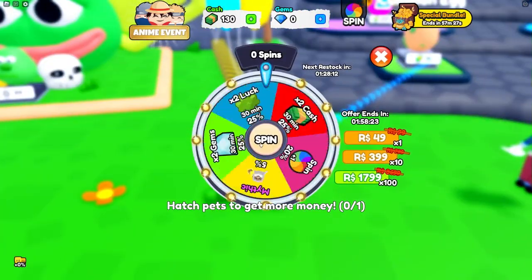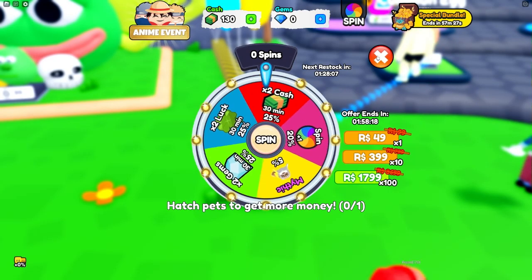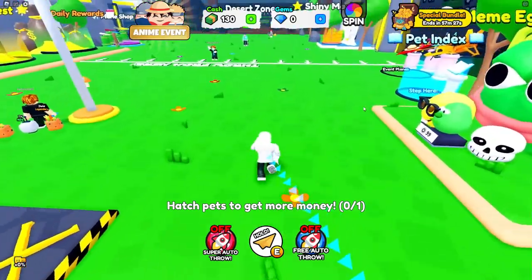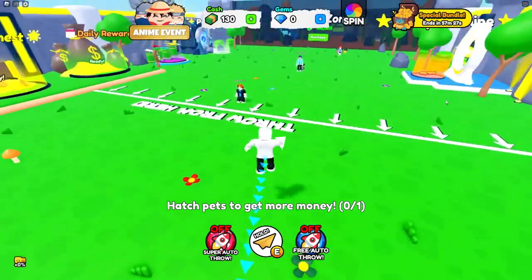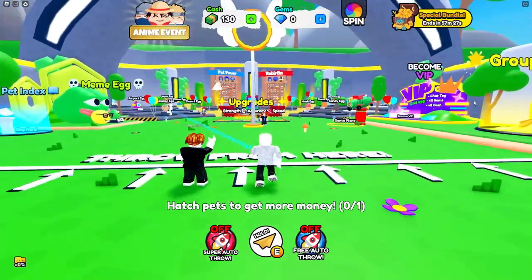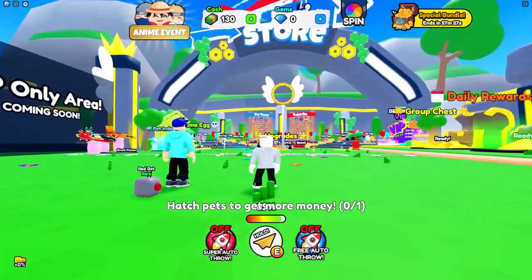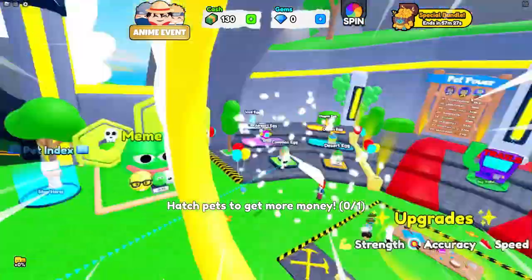I'm gonna use my spin for this — hopefully we can get some money. We got two times gems; I'm not so sure what that does but hopefully it helps a little bit. Now I need to get enough money to open an egg, so let's go. I'm gonna try to throw it from all the way over there.